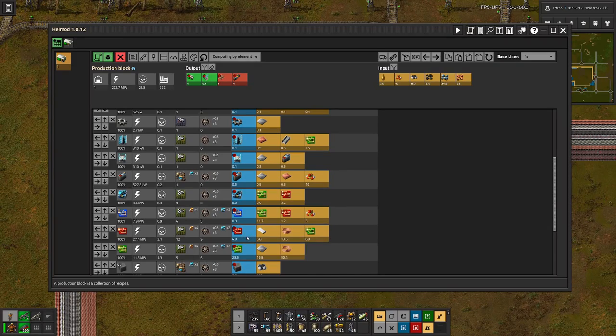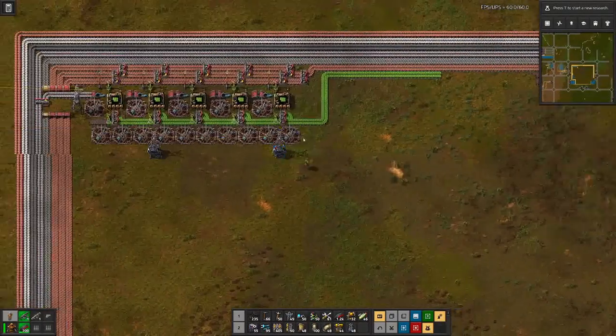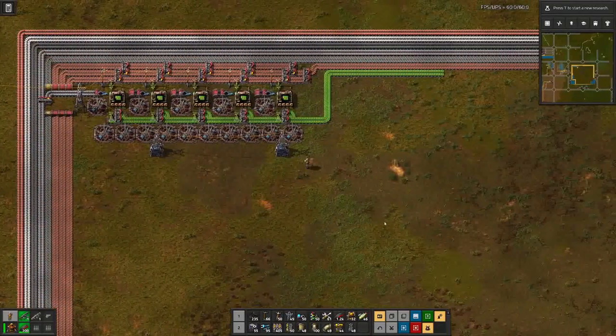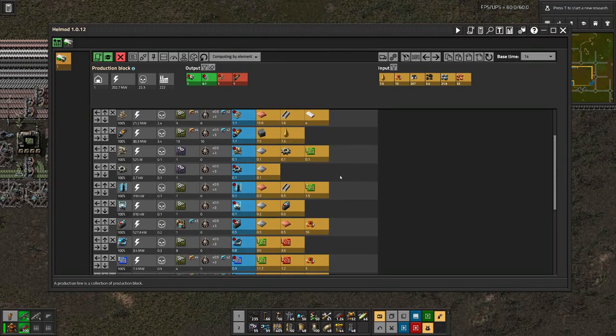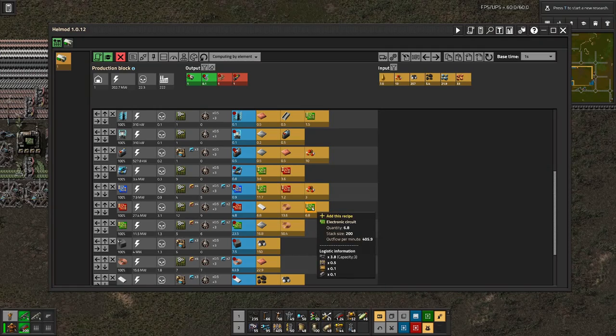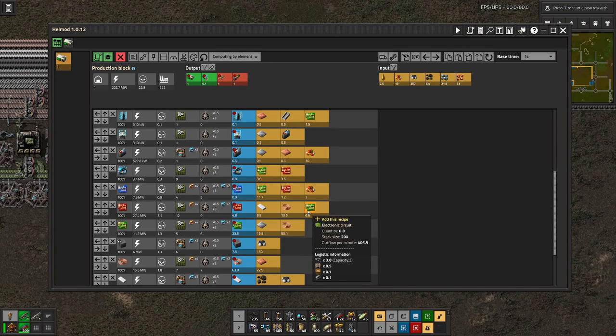And we need about half the amount of copper of the green circuits, and plastic bars. Then copper cables is one belt, and we can combine the circuits on a second belt.